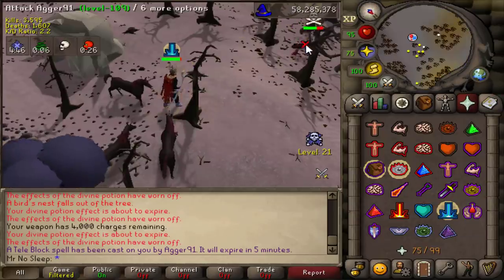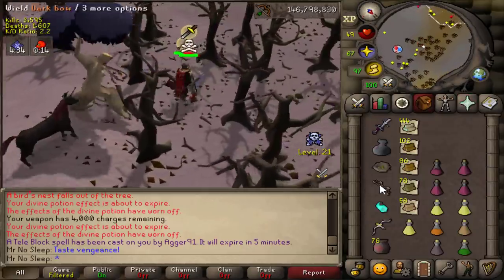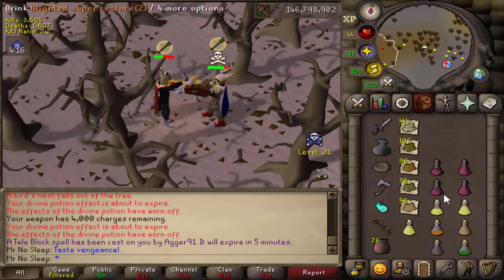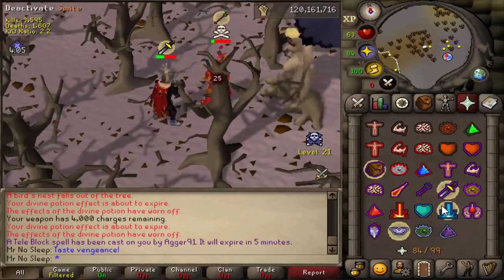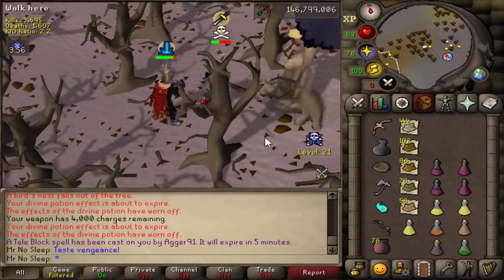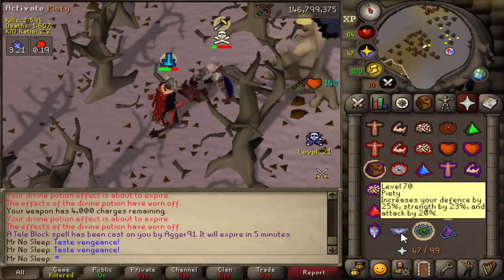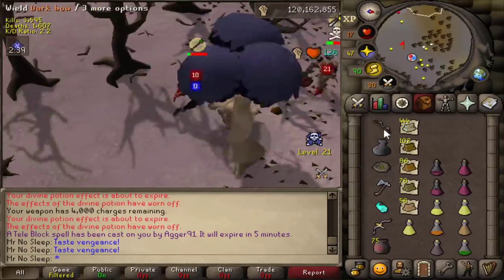Let me show this PKer trying to kill me — level 109 right outside the Corporeal Beast cave. I was not having it; I was venging up and trying to time the ancient god sword spec. He was using an armadyl godsword so I knew to be careful. I was really excited — about two or three hours into the video — and this was my very first PKer encounter. His prayer switching was pretty good; I really wished I had a ballista.